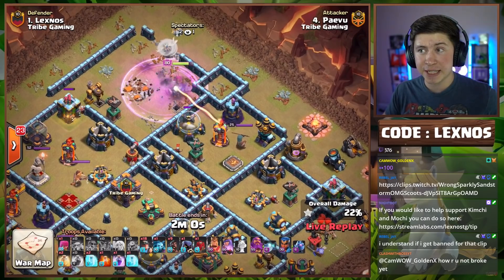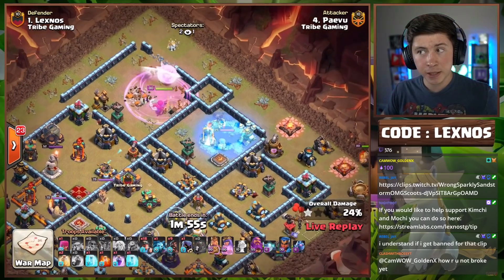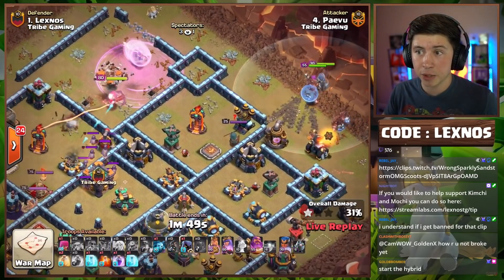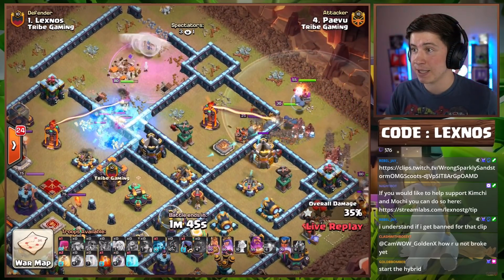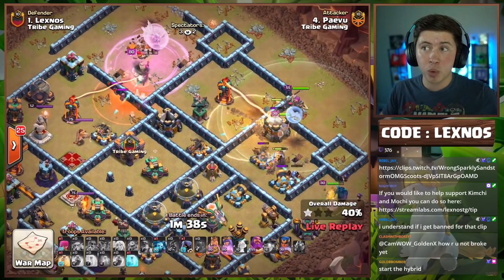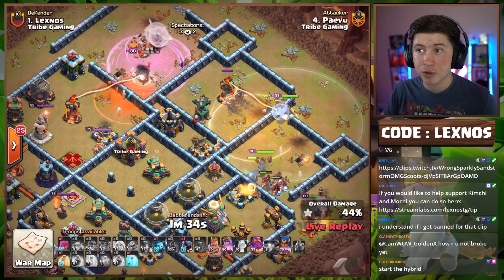Queen will take out a few defenses and continue pathing toward the middle of the base — he wants her to go left. He'll wall break over there to make the opening bigger. Now you'll see him hybrid directly into the single target Inferno Tower compartment. She's in range of the single so we're going to have to freeze it — luckily he brought three freezes. There goes the first freeze. King and Siege Barracks from three o'clock. Here comes the hybrid from two o'clock. Mass Headhunters in the CC. Rage spell for the Queen and a poison.